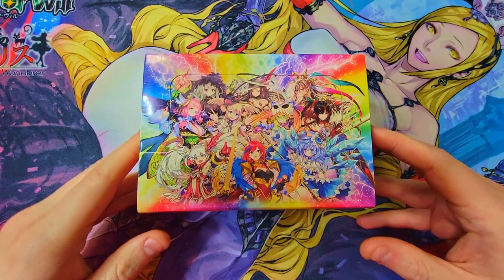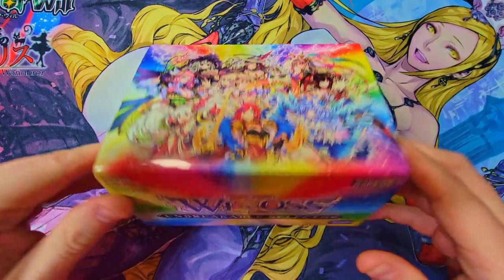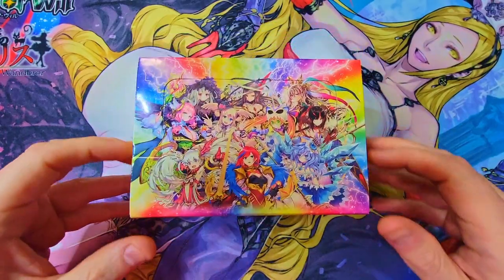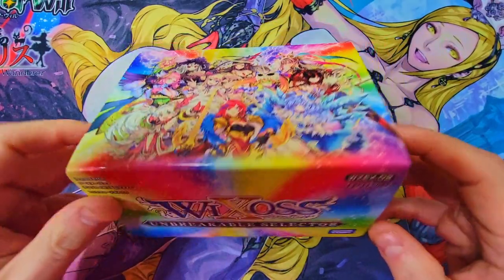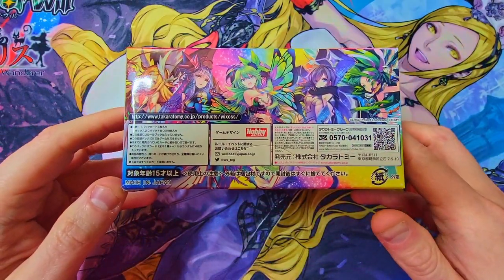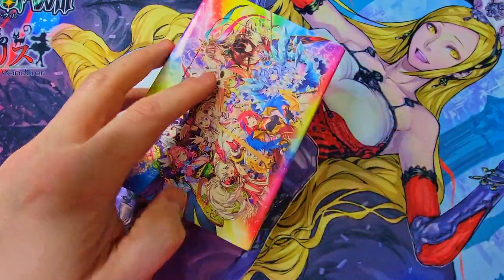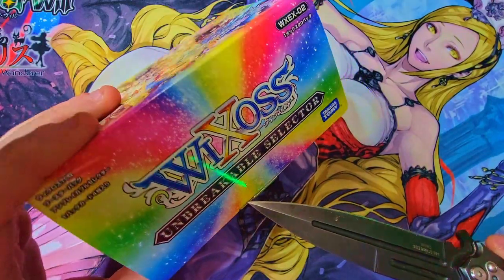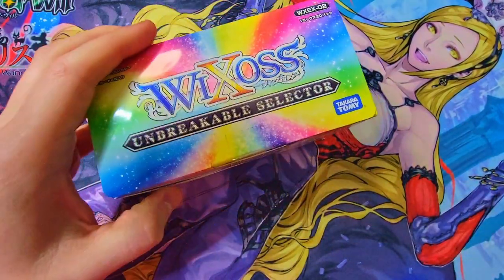If you enjoy WeCross content, make sure to leave a like and subscribe, because we do a lot of TCG unboxings and other things on the channel you're not going to want to miss. We've got WeCross Unbreakable Selector again — this box is super phenomenal. I love the look of it, really cool artwork all throughout this whole set. I haven't opened it in quite some time so I'm trying to remember what's in this set and what I should be looking for.